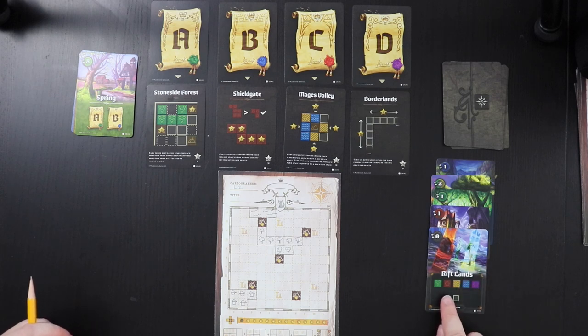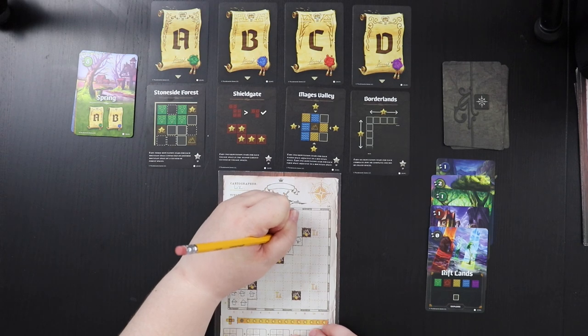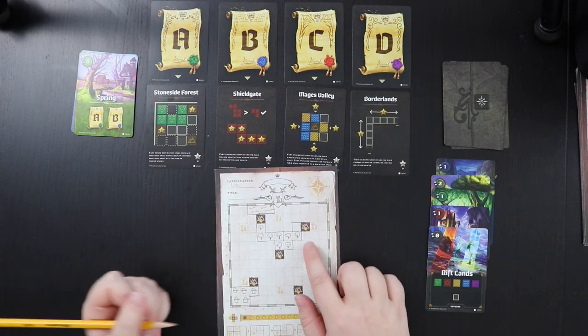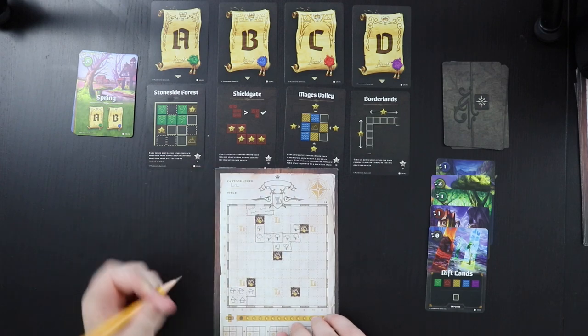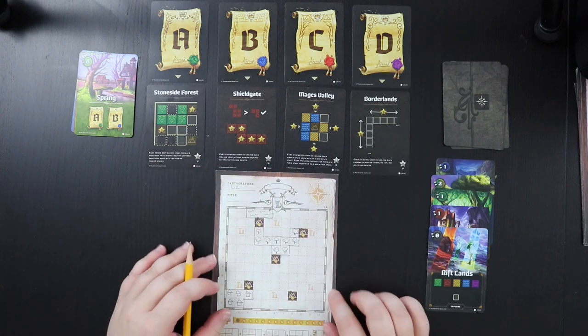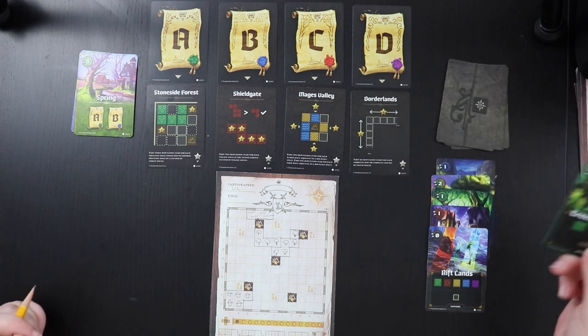We get a zero-time Rift Land card, meaning I draw one square of any land for free. I'm going to put another forest tile right here to connect the mountains. That way I have three mountains connected, which is pretty good.